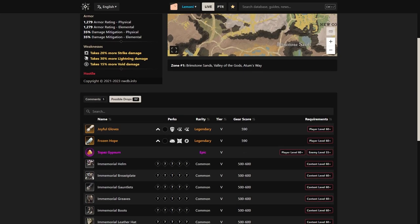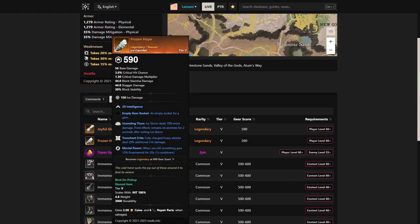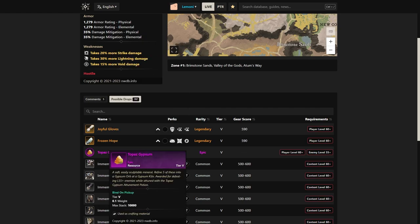Here's the drop table for Bofidis. He has Joyful Gloves, which are the ones we're going for, and Frozen Hope — not great, but still another named drop. You could also get your Topaz Gypsum here if you wanted to for the day.